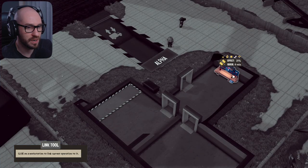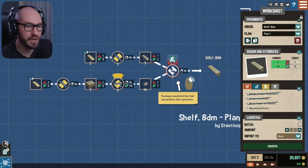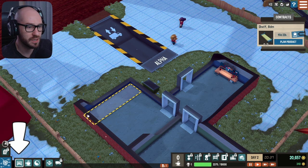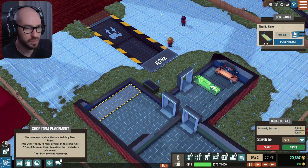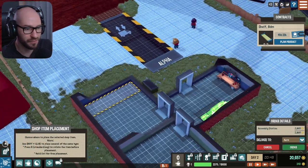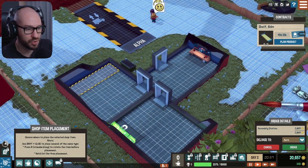I'm guessing we gotta connect here, and this one we gotta connect here as well. Purchase the workstation that can perform this operation — I think I need another workstation. So this one is definitely different. I'm pretty sure it is.